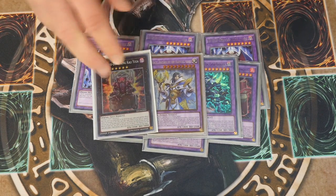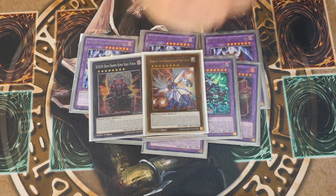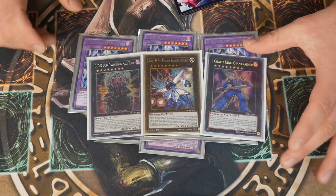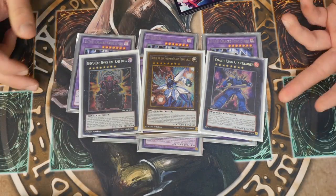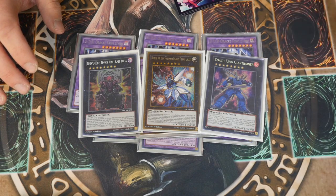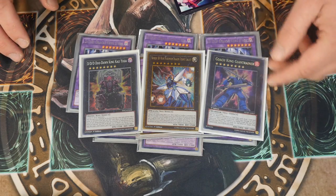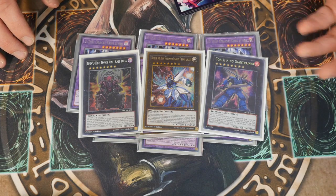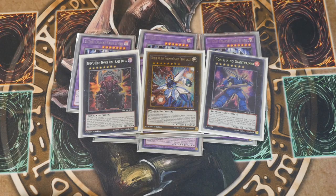Mound of the Bound Creator has another target here — Wave of Living King Caesar Ragnarok, being a level 10, is affected by Mound, so you've got more protection for him. He's one of your biggest beat sticks in the extra deck and can cause some nice OTKs. If he's protected by Mound of the Bound, it's just more protection and more ways to end your opponent.